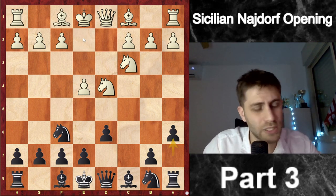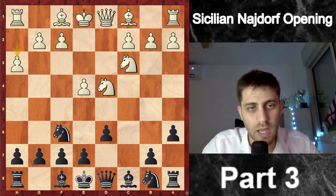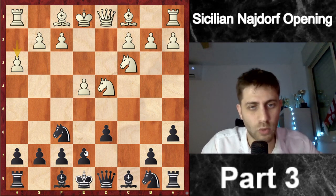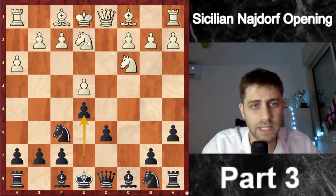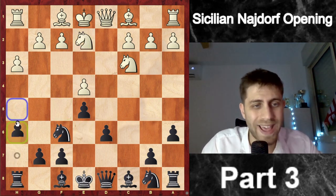I will show you a very interesting line played by Sarj — he played the move h3. Now black has two options in general. One is to play the move e5, and after e5 white also has several options. For example, Nde2 is the most common one, and now black plays h5.